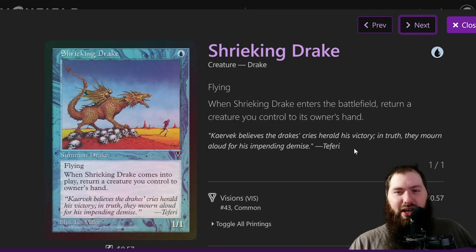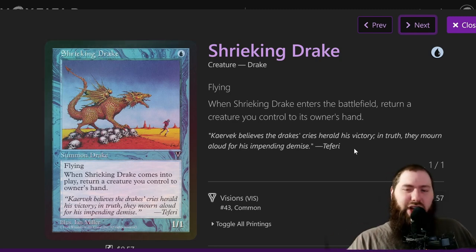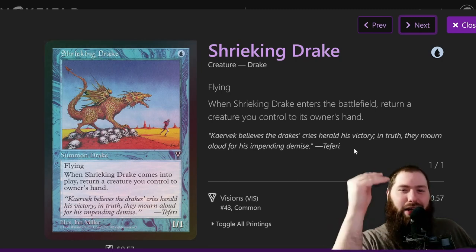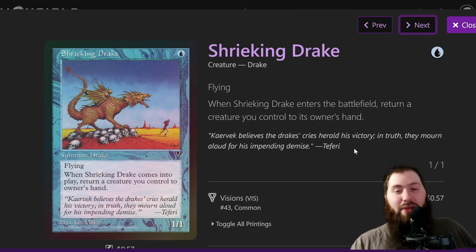Streaking Drake is a cheap Drake, one-one flyer, and lets you bounce a creature. Sometimes creatures have entered the battlefield effects — like Bounding Oracle — or have multiple creature types. You can play the Drake and bounce one of those to get another journal entry into Volo's Journal. You want to keep those entries as high as possible because by the end of the game I'm drawing 10 to 13 cards per tap of Volo. Two mana draw 15 cards — it's absolutely insane.